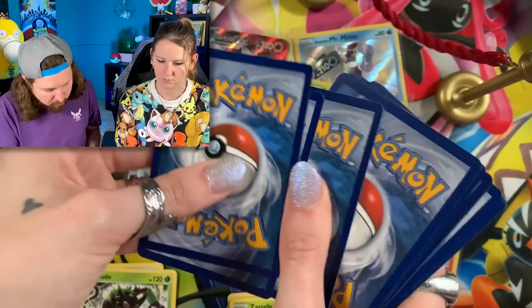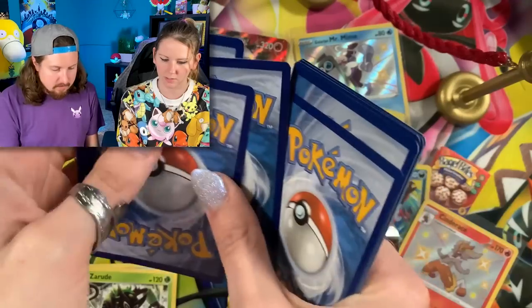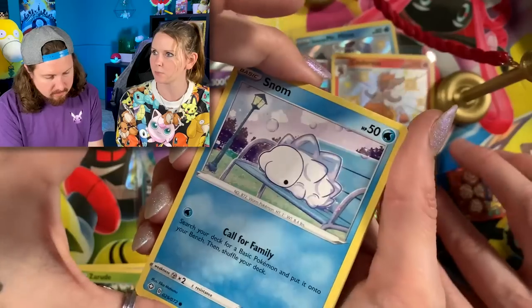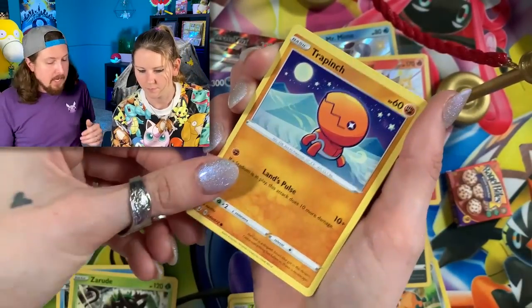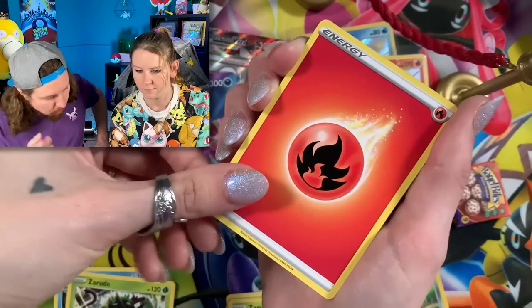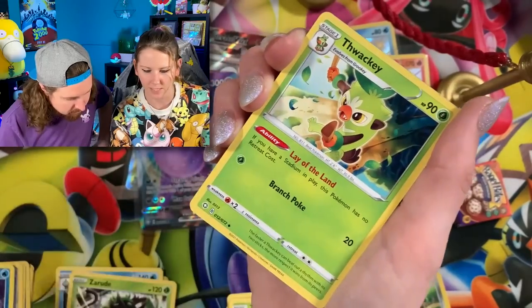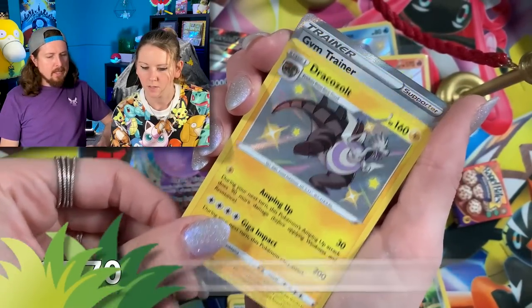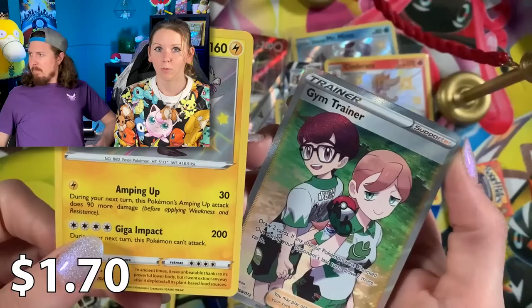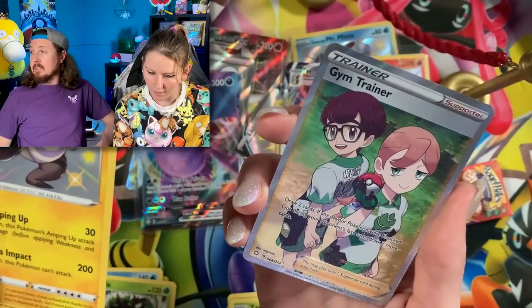I set it right over there ever so carefully! And now I'm clearly knowing there was a spot for the Eevees and you ignored the spot. I just got sidetracked with all the shininess that I'm pulling right here — it's just so much. Energy put that right over there — oh look at that, all I saw was the shiny! And then you got a regular rare after that one — the rare and a shiny, very nice.